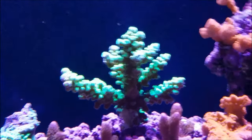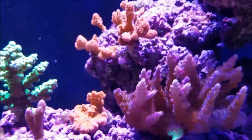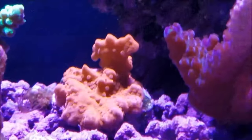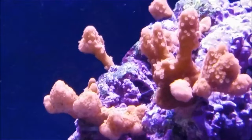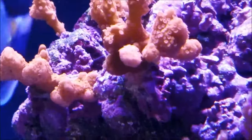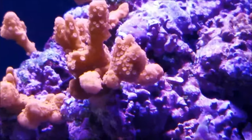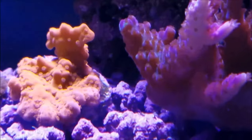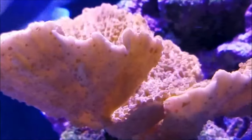The neon green frog skin is doing well, but the section showing the most growth is the Montipora satosia — pieces of it are growing towards the rock and filling out. It's showing an amazing amount of growth in the past week, as well as the Montipora capricornis.